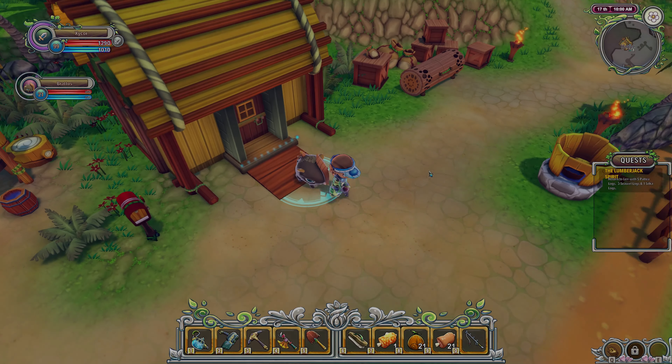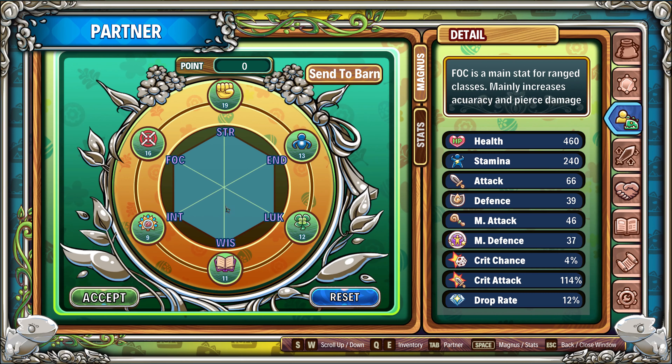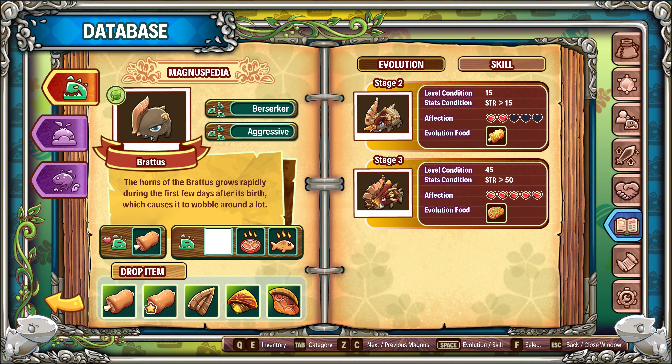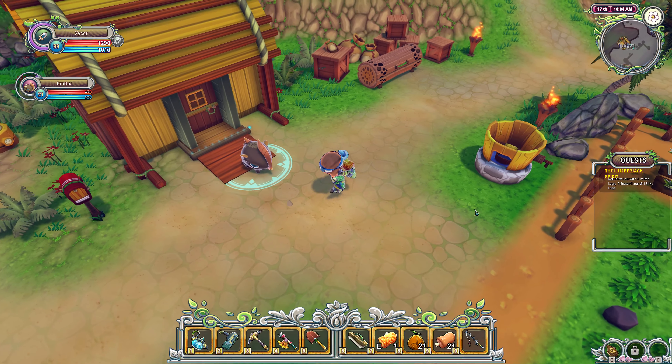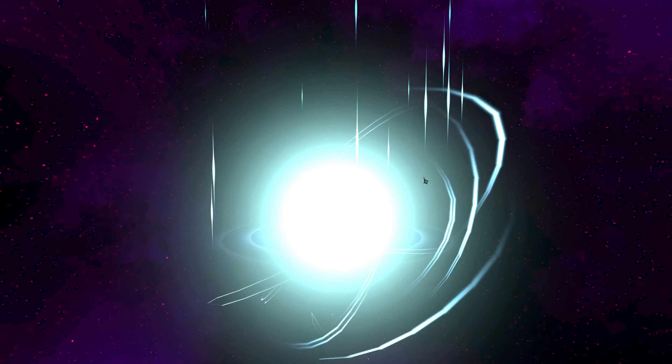I don't know if I put his stats in or not. He needs 20 strength, I think. He is a forest animal. This says he needs greater than 15 strength - but the wiki says 20. Since he's under 20, we'll see which one's right. He's at about 19 strength - it's over 15, not really 20.